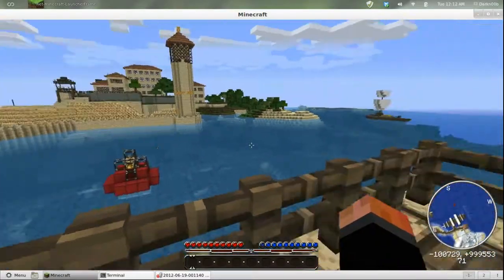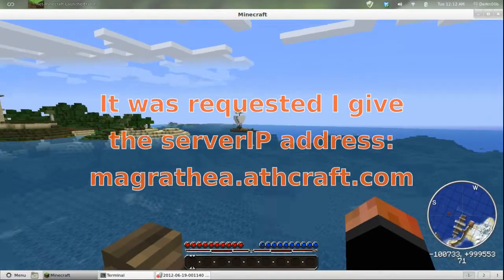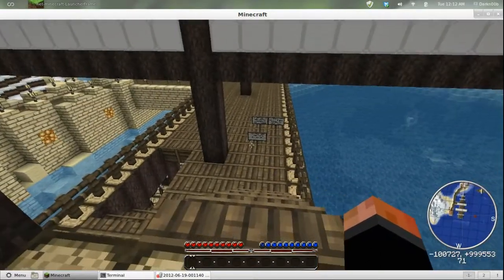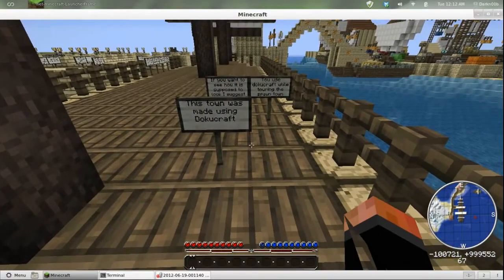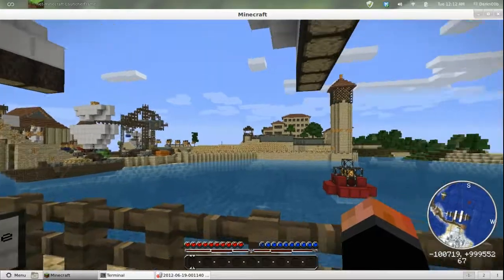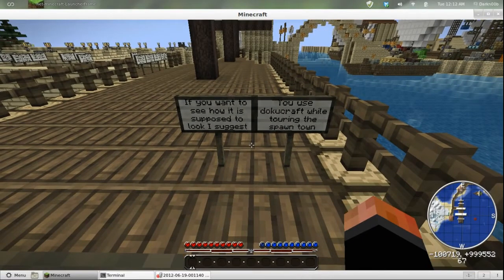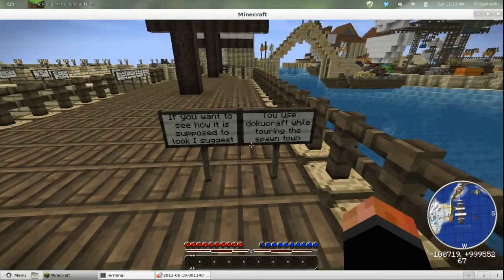This city is called Magrathia, and fans of Douglas Adams will know what that is, but this has nothing to do with the film. We're going to go down here and read some of the signs. This town was made using dokucraft, the texture pack that's recommended for this server. This is actually the mini dokucraft pack, but you'll get the idea.